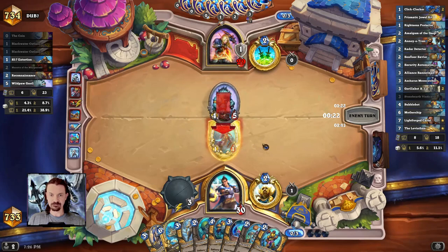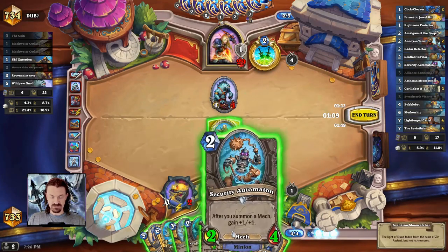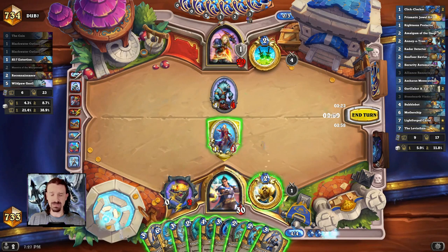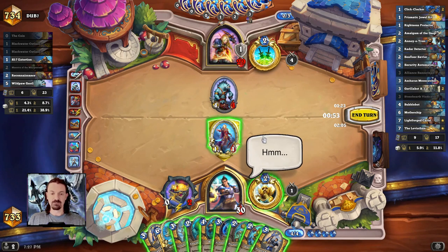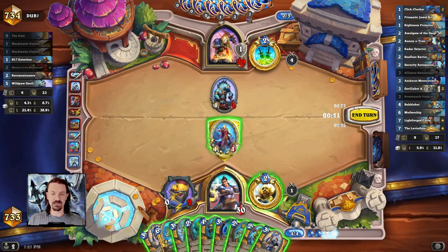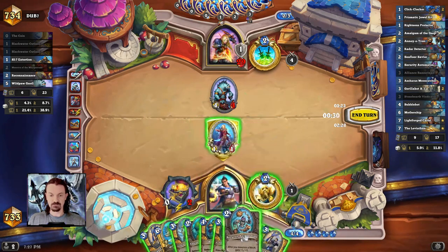They actually buff every minion in our hand, which is great. The question is how do we spend four mana, and what's the most powerful thing we can do — how can we put the most power and board presence down? When we're playing this deck, we always want to maintain a very big board presence. Mech Paladin has no removal spells whatsoever, and the only rush minions are the Motherships, which are six mana. So we just want to develop the biggest possible board every single turn, and I think that's a good reason why it's a deck you can practice the fundamentals of Hearthstone.